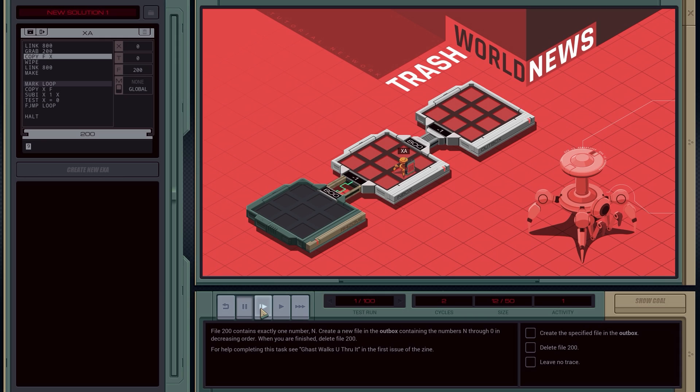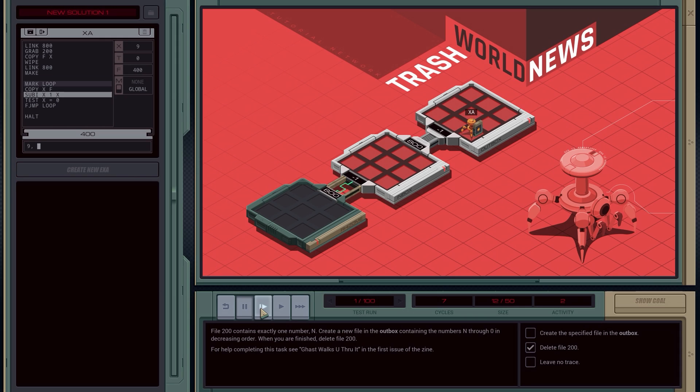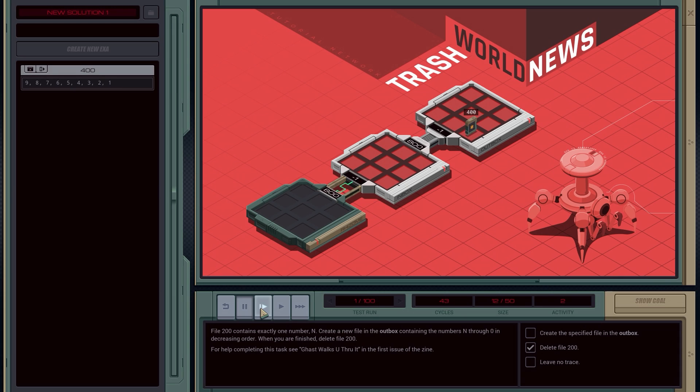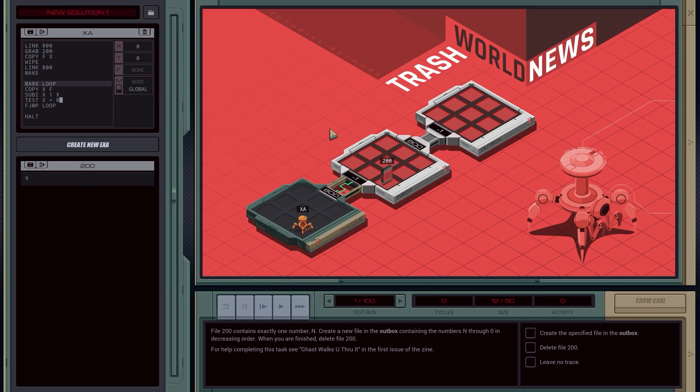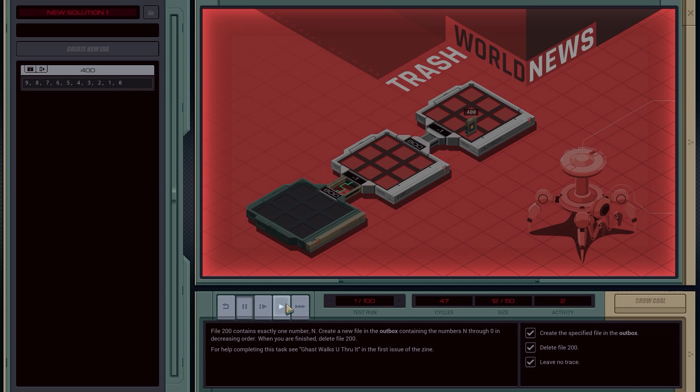Let's run through it: LINK 800, GRAB 200, COPY F to X, WIPE 200, LINK 800, MAKE a file, COPY X to the file, subtract, test equals zero — it's not zero, so loop. Oh wait — we're supposed to write N through zero, including zero, so we test if X equals negative one instead. Nine, eight, seven, six, five, four, three, two, one, zero. Test run complete. Awesome.